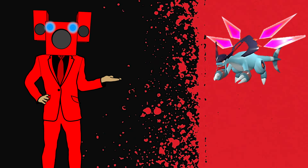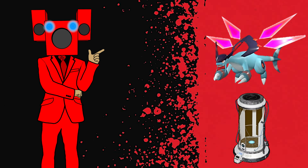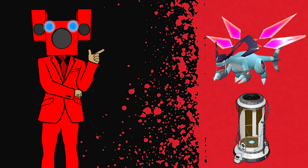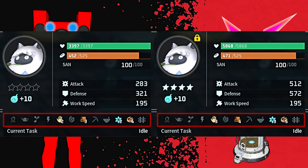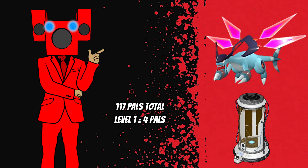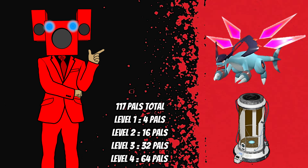Once you breed a Jet Dragon with a passive skill combination you prefer, the next step is upgrading them in a Pal Condenser. By upgrading any pal in a condenser, their partner skills will be upgraded along with their general stats. Once a pal is fully upgraded in a Pal Condenser, all of their base skills will level up by one, which is pretty helpful. With a total of 117 pals they can be upgraded four times: level 1 needing 4 pals, level 2 needing 16 pals, level 3 needing 32 pals, and level 4 needing 64 pals.